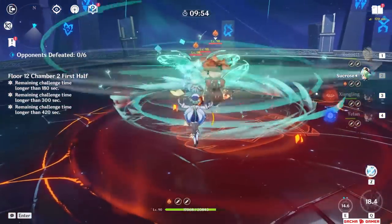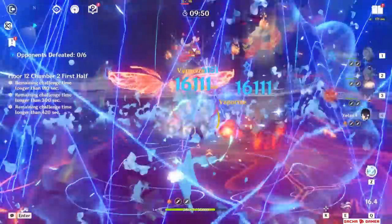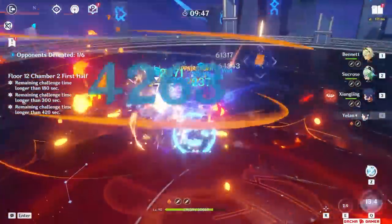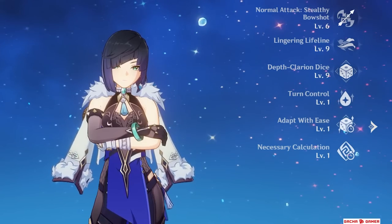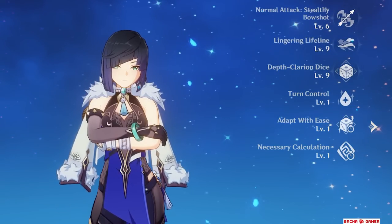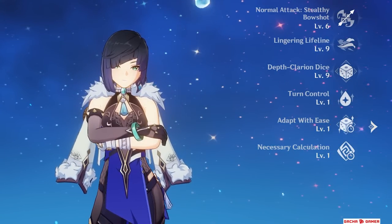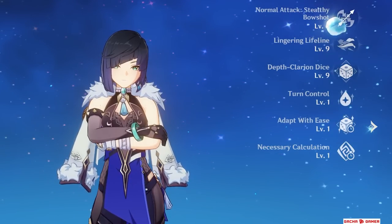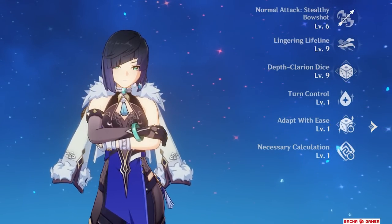That's pretty much her playstyle — use your skill whenever you can, which becomes even more valuable in vaporize teams, while the burst is going to be her main method of helping the team with damage and Hydro application. In terms of talent priority, focus on raising the burst at least to level 8, then level up her skill. For the normal attack which has the Breakthrough Barb, I only recommend it as the last thing when you have a lot of resources because the damage isn't that valuable — worst case, get it to level 6.